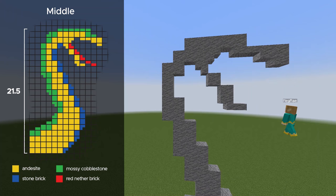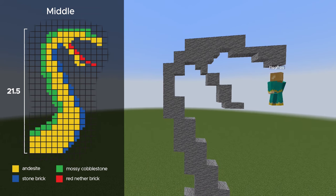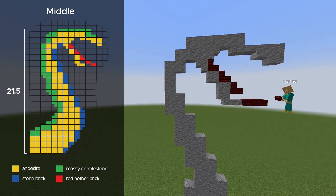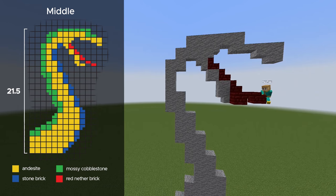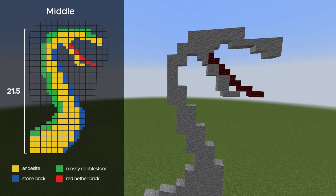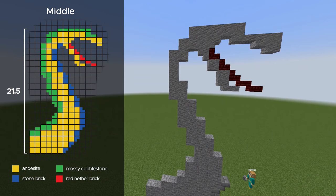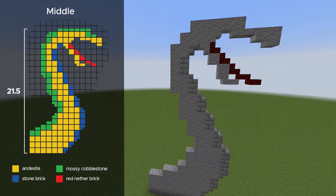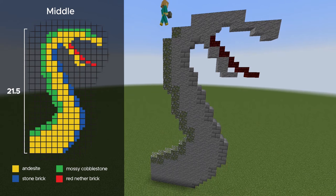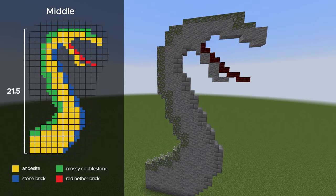I will be using different stones for this, but of course you can switch out the colors for any block of your choice. Whatever you pick, just make sure it has a slab and a stair variant — in 1.14 there are a lot more options, so that's always good. I'm going to do one color at a time, starting with all of the yellow, which is andesite. The tongue will be red nether brick, because it's the only red block that has stairs and slabs. For the belly I'll use stone brick for the blue parts, and for the green parts I'll use mossy cobblestone, which looks so good because it looks like actual snakeskin.